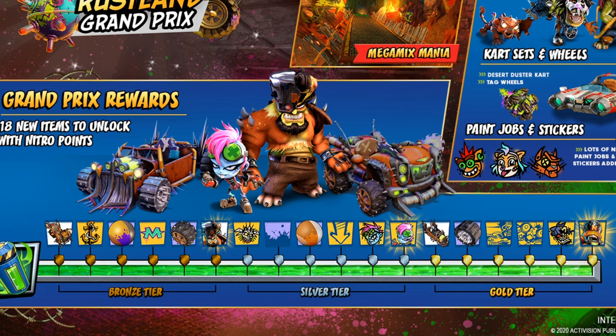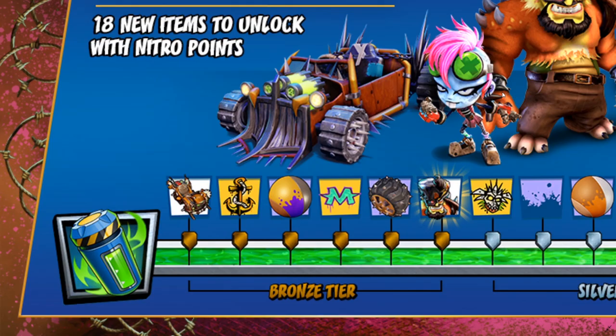Let's check out the rewards that we can unlock by filling up our Nitro Gauge. For the Bronze tier, we will unlock first a new Kart, followed by a Sticker, Paint Job, Sticker, Wheels, and then our new character, Mega Mix.